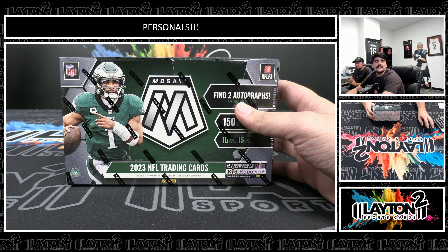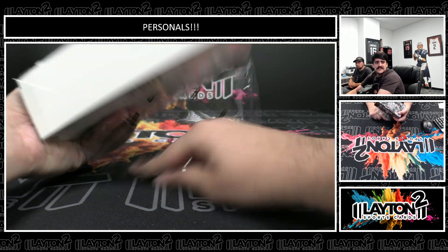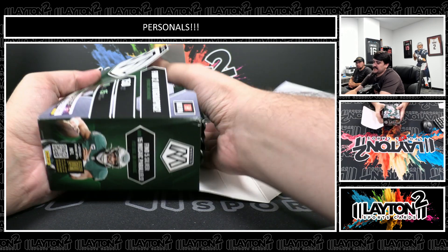Let's see another Micro Mosaic — those are sweet, one of my favorite sets out of here. Got some NT ripping, then Flawless with Sam. Got some high end over there with Sam and Sean. Get some good breaks going over there.